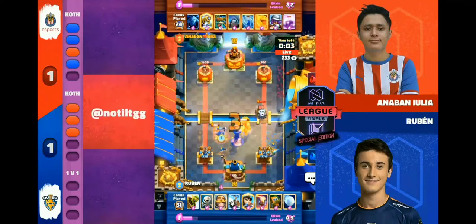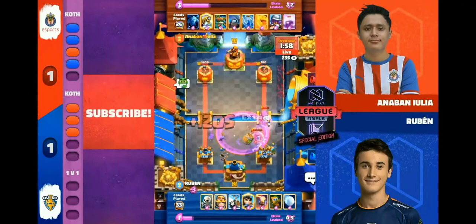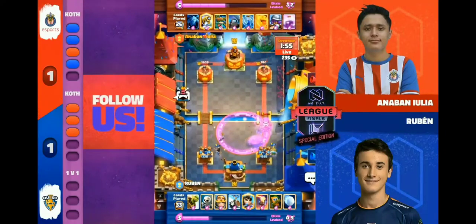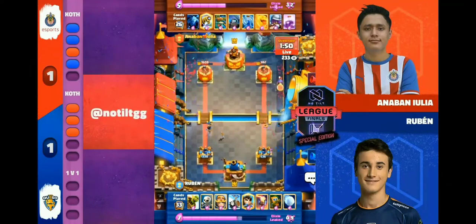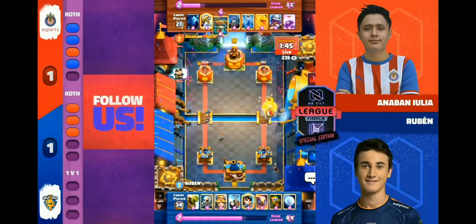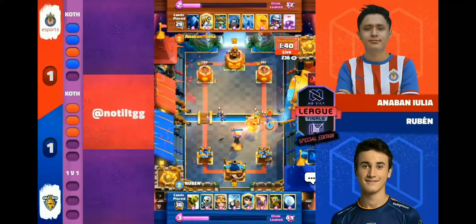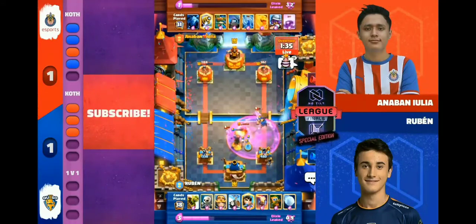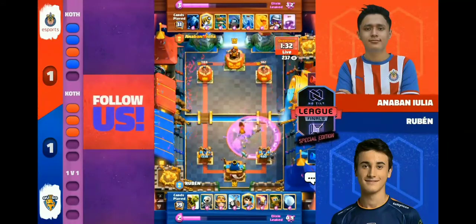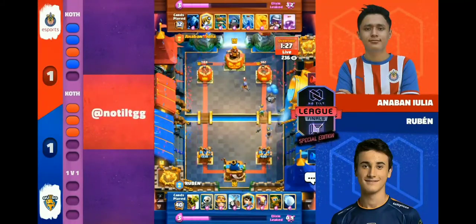This is the big time push. Do we see a rage come in here from Anaban? Yes we do — this one could change everything. Can that Sparky get away from the Skeletons and a nice defensive Goblin Barrel? Does it keep the Sparky off the tower? No! Sparky splashes — 536. We're in sudden death overtime — this one is absolutely wild. Letting that hit was okay; it was better to let it hit than to continue spending Elixir because he ended up going up an Elixir by letting that Sparky hit, knowing it wouldn't take his tower. Keeping that Elixir by not defending the Sparky is probably going to win him the game on this next push.